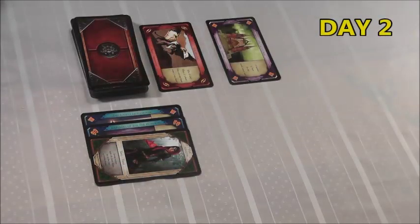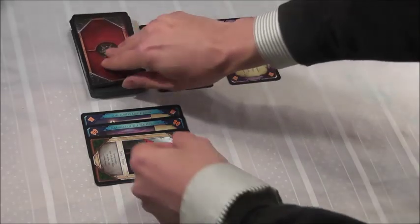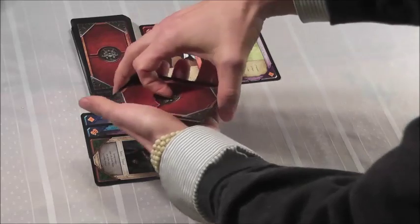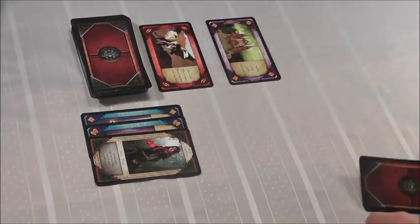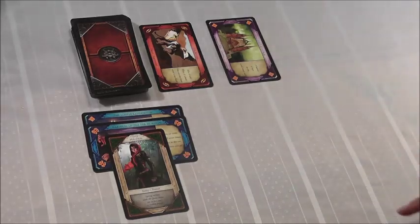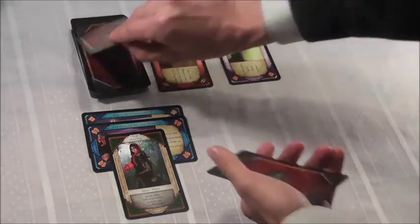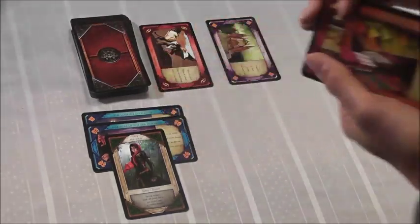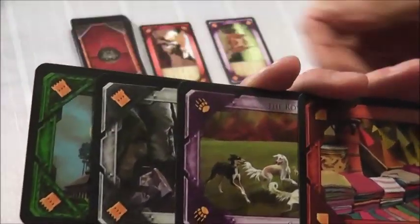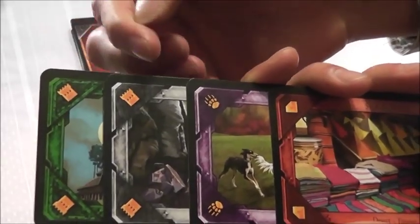My rival had their turn and now it's my turn again. I begin my day by restoring my hand to three, since there were no cards in my hand. The next task is to ready any characters in my crew, so I ready the maiden. The final task of my morning is the player allowance — I draw one more from fate. It's my afternoon; I see I have two fortunes aligned by resource.